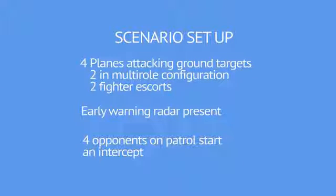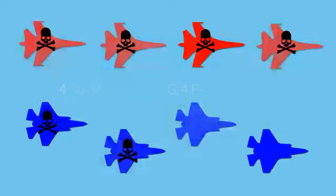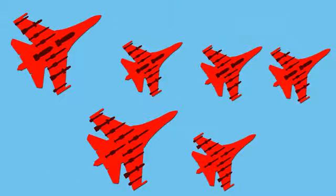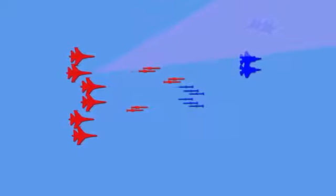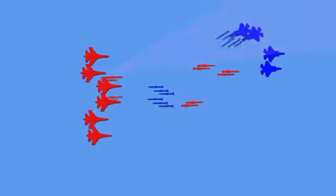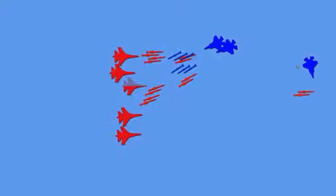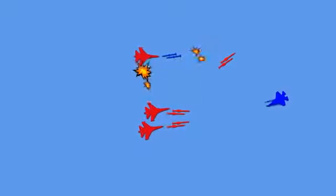Previously, we had SU-35s attack an island with F-35s defending it. But what if the previous scenario had 6 Sukhois attacking? With more missiles available for harassment and additional flankers to deal with concealed lightnings, luring all SU-35s would not be plausible. Sukhois could be expected to down one F-35 outright in each pair, while losing one or two of their own.